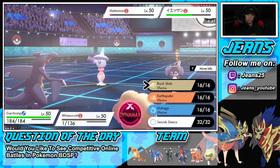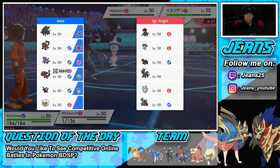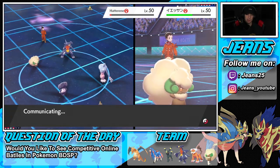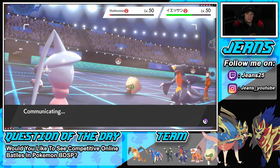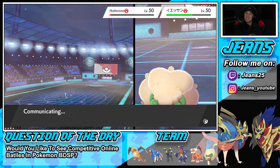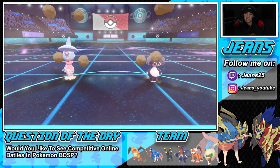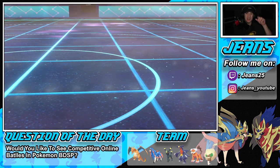I could Protect Whimsicott or just go into Moonblast — I think Moonblast is the play. Let's see if he goes with another Follow Me and wastes another turn. If Rock Slide connects we can Dynamax Garchomp and get rolling. The Moonblast flies through — awesome! Garchomp should have speed over Indeedee. Rock Slide pops through, connects — and yes sir, a big double KO coming out from Garchomp!